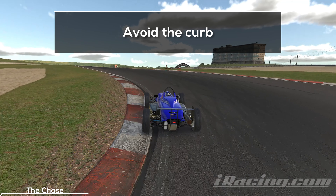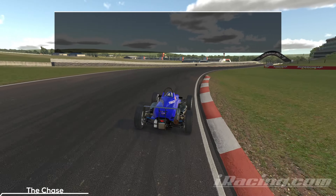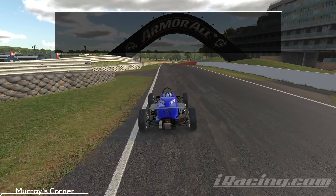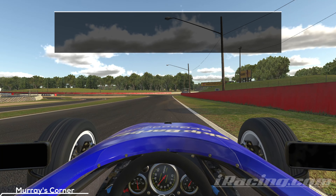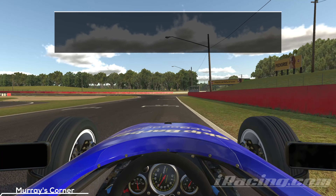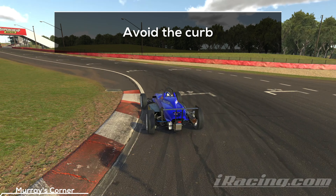I got lucky and made it without an incident point. Your last markers are the pole and the 50m board on the right side. Go hard on the brakes one last time and aim for the apex. And like before, avoid the curb on the inside, because it's steep and will cost you momentum.